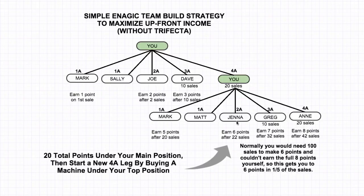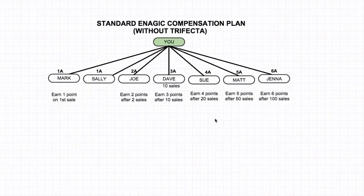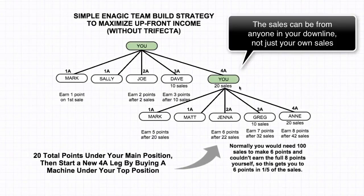But then once you get to 22 sales, you're actually going to start earning six points. So if we compare the speed of doing this — purchasing this extra position, earning four points, and then starting to earn two more points after two more sales — normally you would need 100 sales to get to this point of making six points. If you were working the original plan, the standard plan that most people do, you would have to make 100 sales in order to earn six points. But with this plan, you can do it after 22 sales.